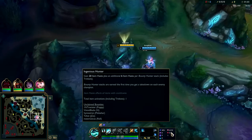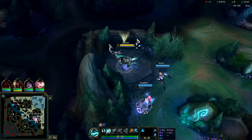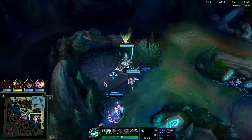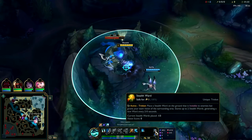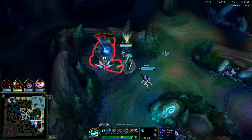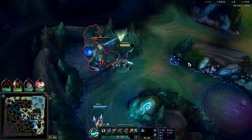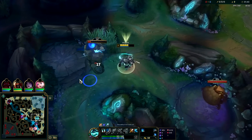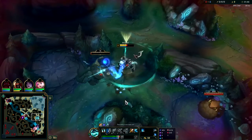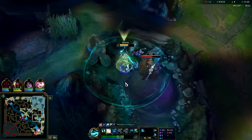For team fighting we have Phase Rush, Nimbus Celerity, Water Walking, with Eyeball Collection, Ingenious Hunter, and Bone Plating. You'll generally see Ingenious more on something like an Eclipse Hecarim, however it's still good because it puts your warding totems and trinkets on a lower cooldown. On top of that it's going to help you stack your Tear faster, which is very nice since it's a pretty tight timing to get Manamune second and have it be a Muramana.